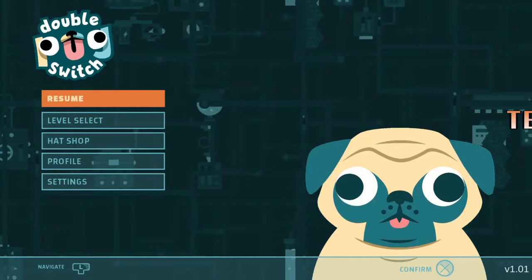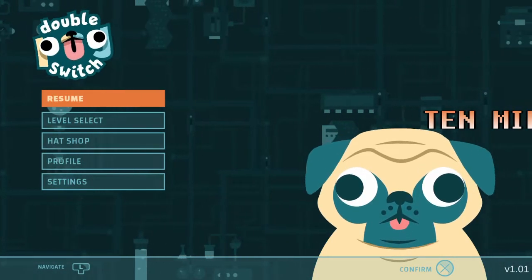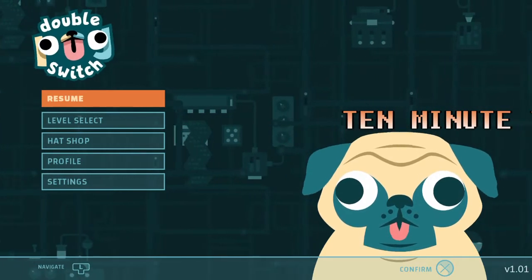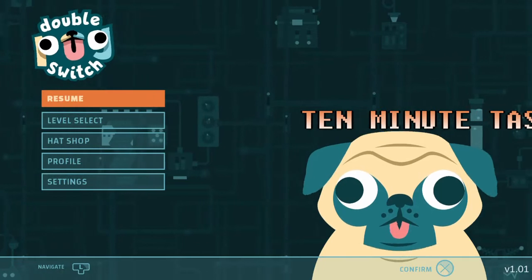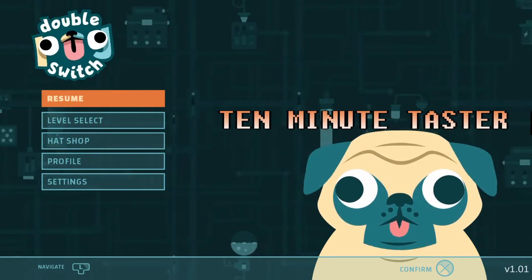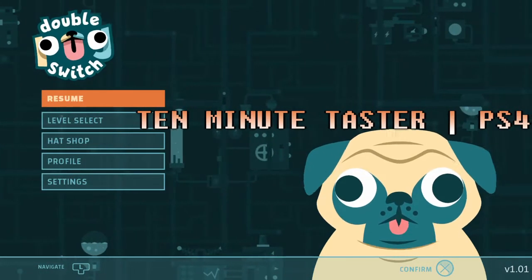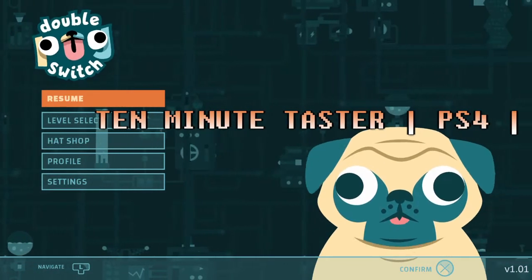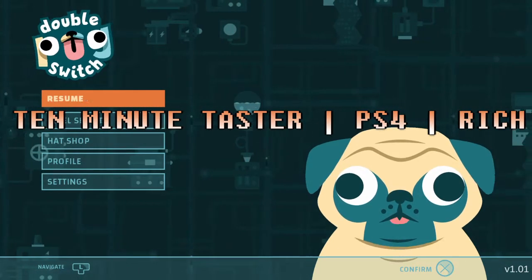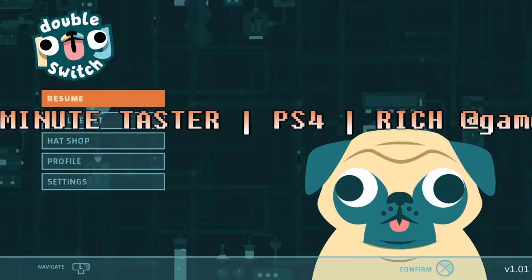Hello, this is Richard, this is Games Freezer, and this is Richie's 10 minute taster for a game on PlayStation 4 called Double Pug Switch. It's an auto-run puzzle platformer type game and I want to take you through. I've played probably about 10-15 minutes of it so far. Pretty easy to pick up, fairly well made to be fair, it feels pretty good.